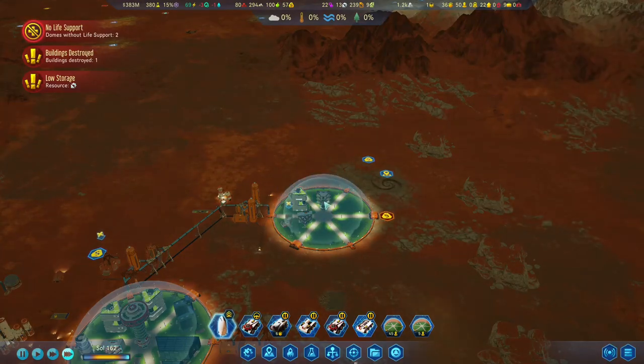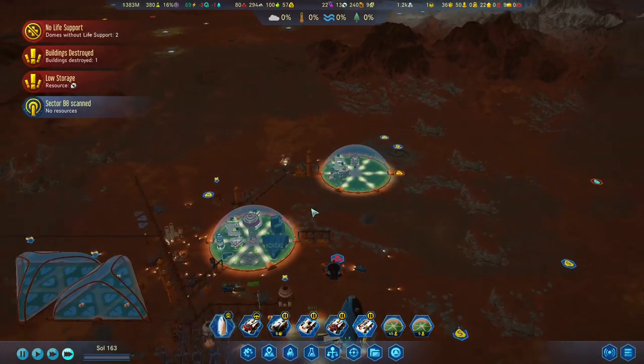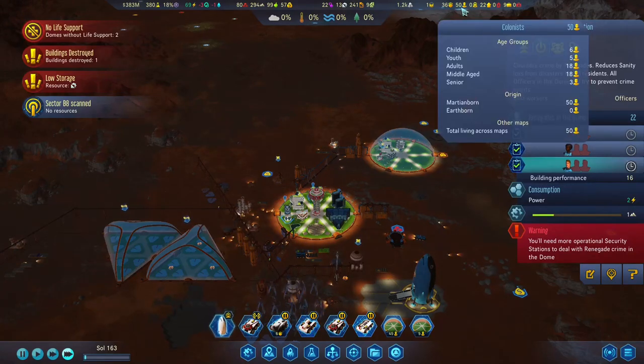Now we have research — sector scanned, which can help us. So that's great. And I realize we have a social crisis because we have 22 renegades out of 50 people, which is also the highest population so far.